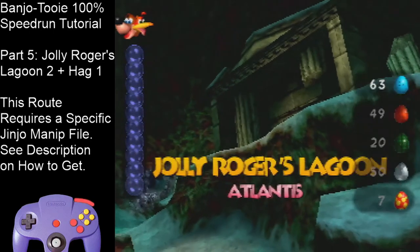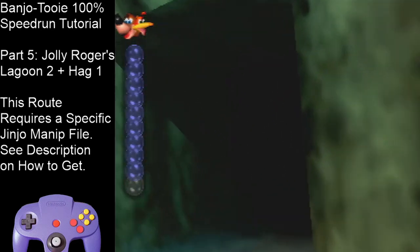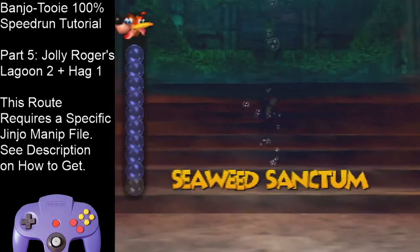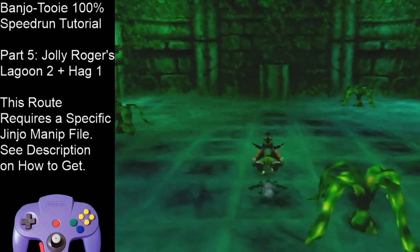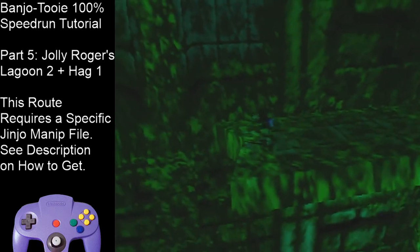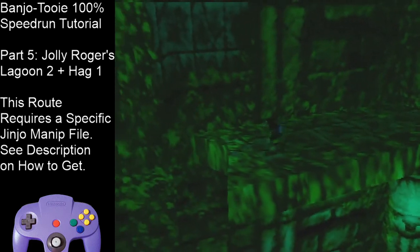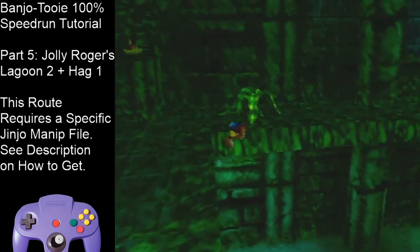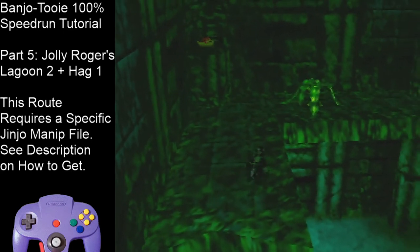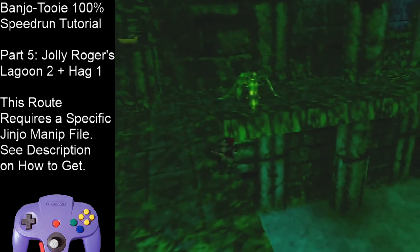Now we're going to go to Seaweed Sanctum, and you want to be on Grenade Eggs. These Seaweed guys are random — the lighter ones will not attack you, the darker ones will, and it's random which Seaweed is which. So just keep that in mind, especially if you're at low health. Backflip onto the spring pad. Try to get a flutter up here so you don't have to beak bust — this is kind of tight. Usually you'll have to ledge grab, but you can just flutter up here.